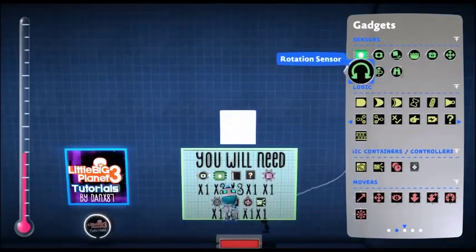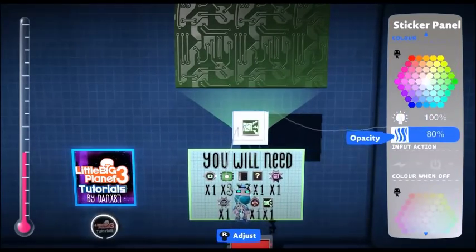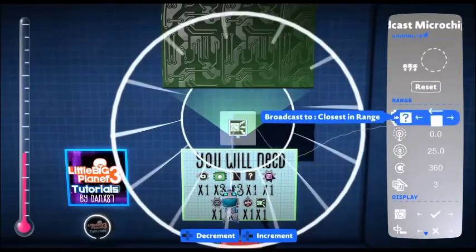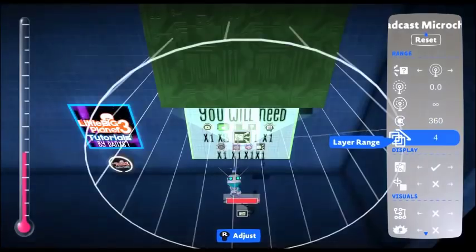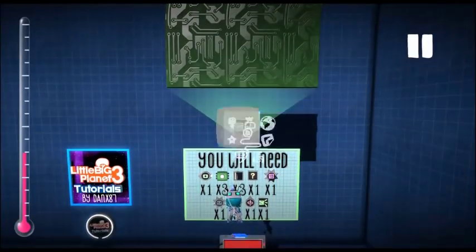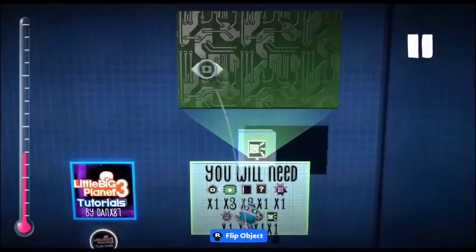Next we're going to get another piece of sticker panel material and put a broadcast microchip on it — make the sticker panel invisible. Change the settings in the broadcast microchip to unlimited range. Note: this is only useful for a one-player game; for multiple players this will not work. If I get enough interest I'll make a multiplayer version, but for now this will have to do.